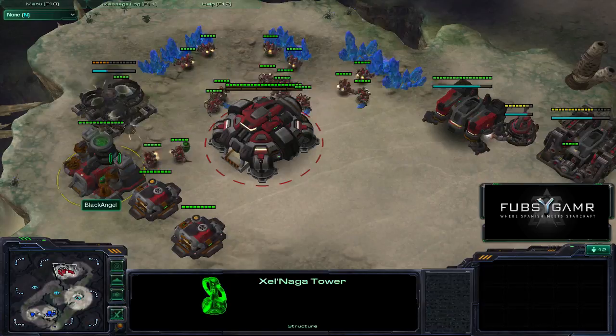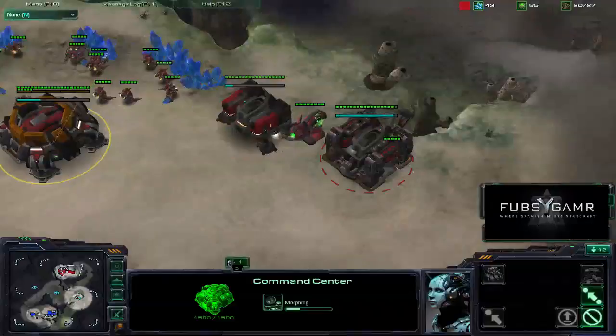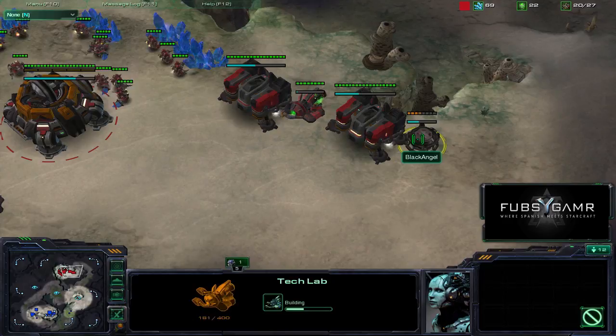Let's see what's happening at Black Angel's base. He's going for two refineries — that's a very fast refinery, refinery before Orbital Command. He's got two barracks, and a tech lab on one barracks. He's building a Reaper, going for the Reaper harass, putting another tech lab here. Looks like he's going all in on the Reapers. Orbital Command just now finishing.